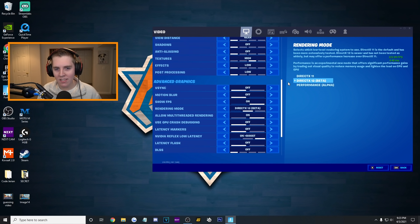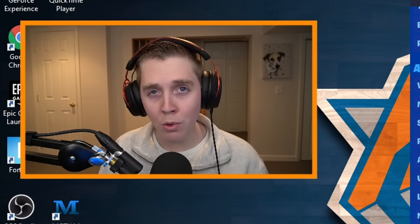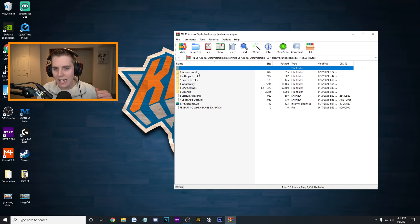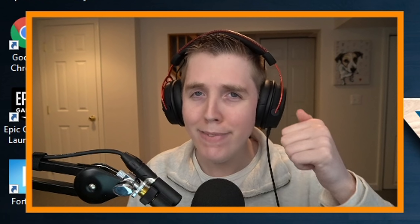Remember what I said — the best rendering mode for that is DirectX 11 or performance mode. The two of them use actual full screen; DX12 does not. So regardless of which one you use, you're going to get the lowest amount of input delay, as long as you actually applied the settings tweak — disable FSO and game bar.